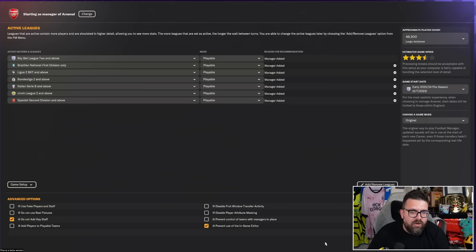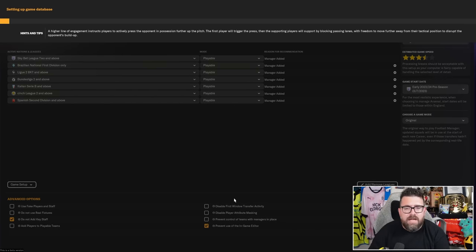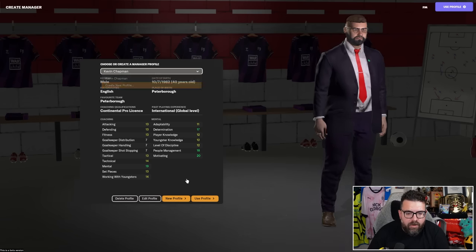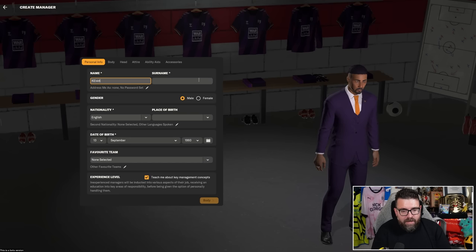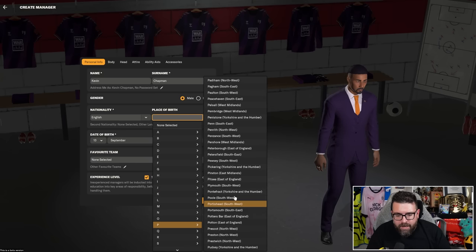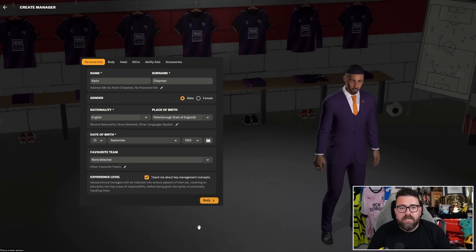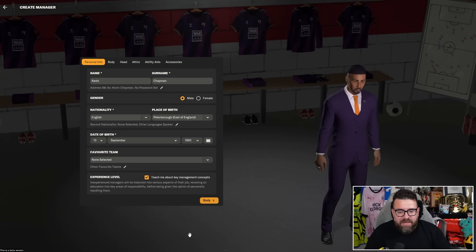With all those advanced settings done, hit start game and it will set up the database. Once all the database setup is done, you then have to choose or create a manager profile. If you're brand new, you'll be creating one and you'll have a screen that looks like this. You can spend as much or as little time on this as you want. So there's your name, nationality, place of birth, date of birth. You can also choose your favourite team — that has an impact on some of the in-game emails and messages you get. And then you can choose what level of experience you've got.